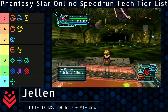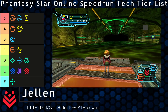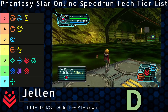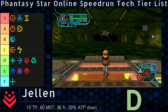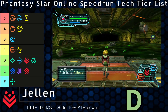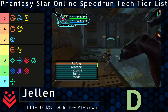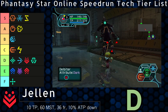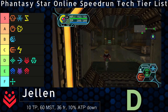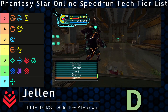Speaking of niche — Jellen. You might think, like Deband, that damage mitigation isn't that useful. You would be correct, but Jellen has enough merit to earn a spot in D tier. The multipliers of the debuffs work the same way as the buffs, with Jellen Level 1 subtracting 10% ATP. Most of the time there's no point in using this, but there are a few physical attacks so powerful that casting Jellen might make the difference between life and death. Compared to Deband, the effect is a lot more pronounced and proven — reducing D-Rolew's rock damage by about 6 and D-Bringer's slap by about 15. Jellen brings some very dangerous things out of the lethal range. Obviously, it's not ideal to spend resources on Jellen, but preventing a death is a good investment.